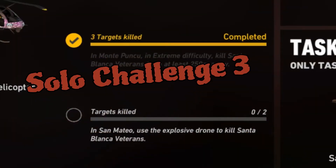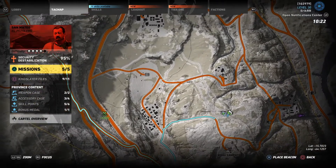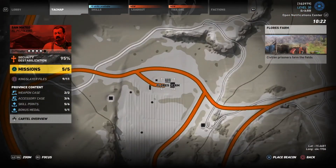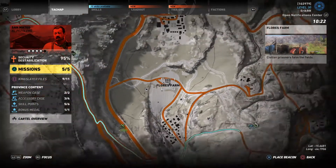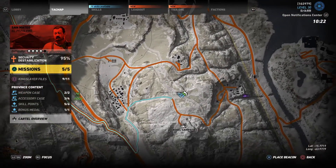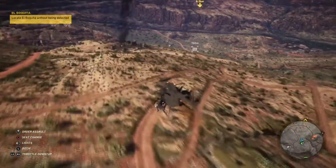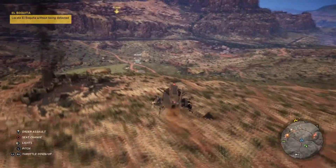Now for solo challenge 3, go into Santa Mateo and use the explosive drone to kill 2 Santa Blanca veterans. For this one, I went into San Mateo Bravo — that's where I fast-traveled into. Over to the left was the Flores Farm, so that's basically where I went for this challenge. I grabbed the helicopter and went down to the farm.